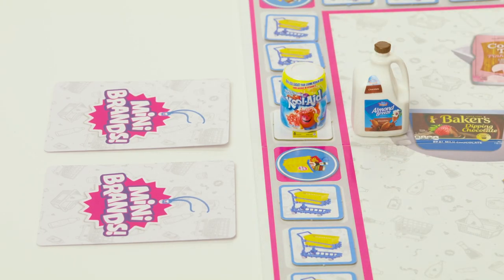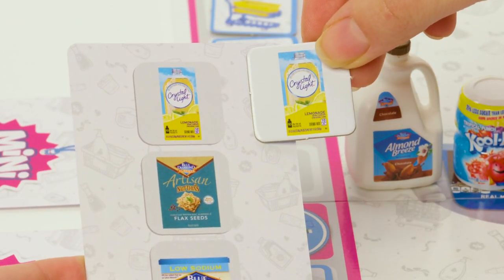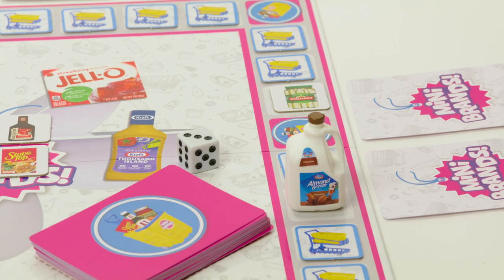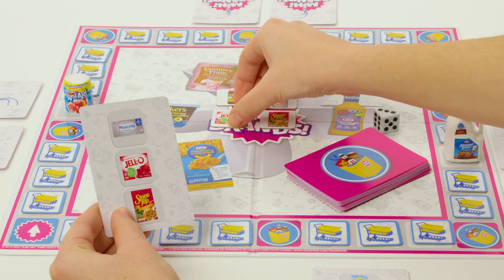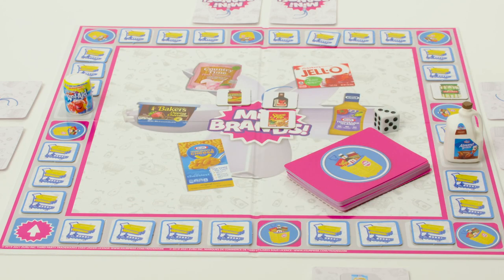It's the same if you land on a square with the tile face up — if you need it, take it; if not, your turn is over. Does it land on an empty space? Pick up one tile from the middle. Remember, wild tiles can be used to fill any item on your shopping list.